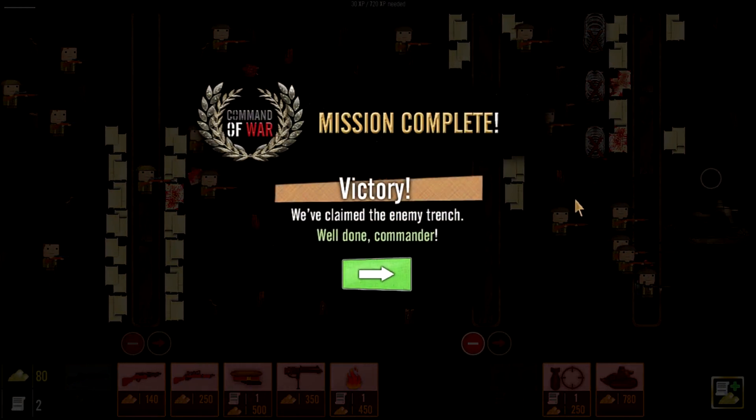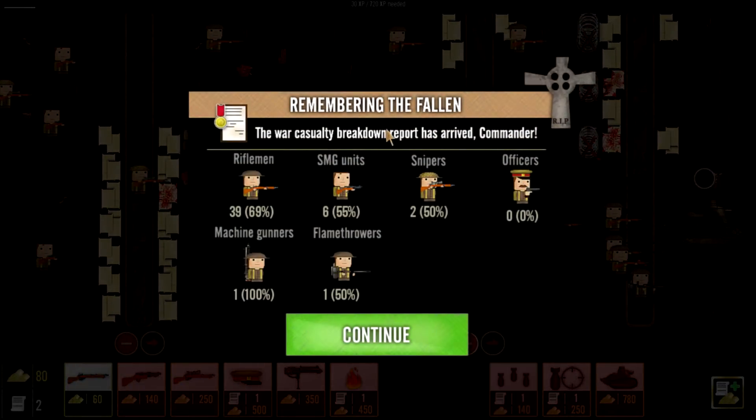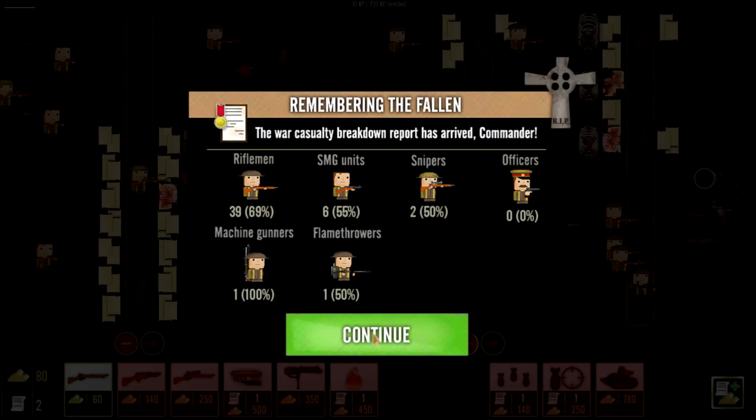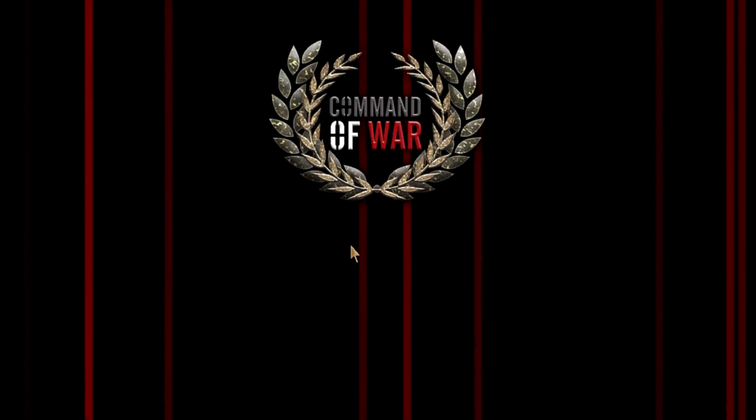A few guys got cut out, but ladies and gentlemen, that light tank led the charge to victory. Flamethrowers were pretty sweet. I still got to find where the chemical warfare is. We've claimed the enemy trench - well done, Commander. Remembering the fallen - the war casualty breakdown report has arrived. We lost 39 riflemen, 6 SMGs, 2 snipers, 0 officers, only 1 flamethrower. Look at the casualty rate - riflemen really get worked over. We only had one machine gunner but he died to that artillery strike, which was well done by the AI. I found that if I get to that middle trench first, I usually can dominate the battle.